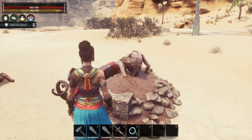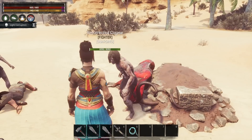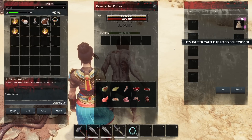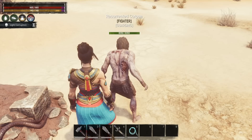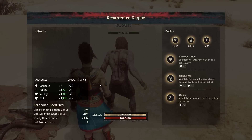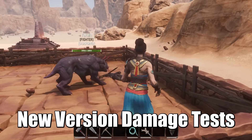Zombies always have zero armor and take the max amount of whatever damage is thrown at them. However, they still have not fixed the bug that allows you to put armor on them — which is hilarious considering they said in the stream that fixing it was a priority for this update. Currently on test live that bug still persists, but note it is a bug and at some point it will get fixed.